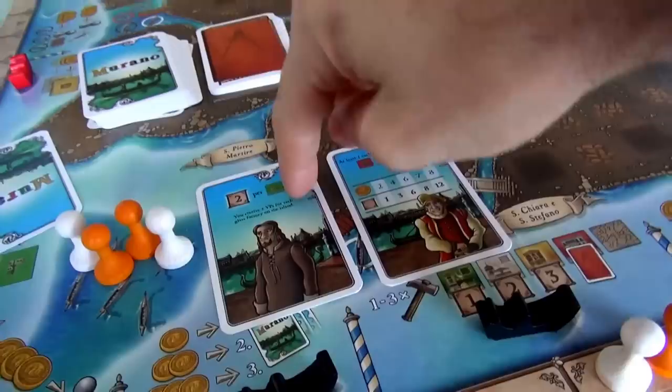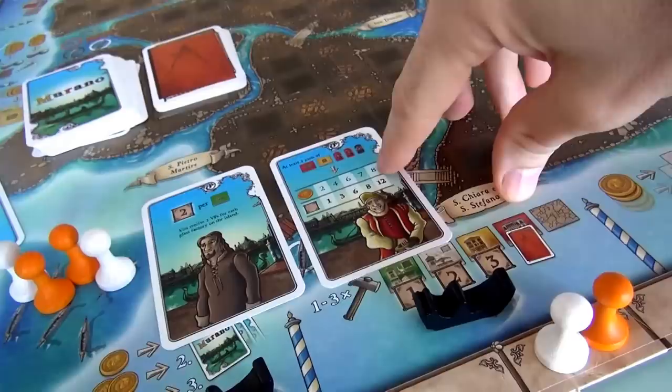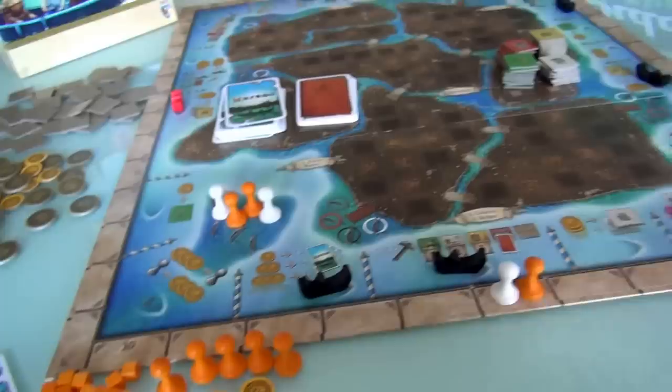I've decided: do I want to build a lot of glass factories, or try to create a money-conversion combo? Up to 8 bucks could trade in for 12 points, but I'll go for the glass factory objective — I'm definitely going to be in the glass factory business. The other cards go to the bottom of the deck. That was my first turn: I picked up, moved, activated an action, and got myself a secret objective.